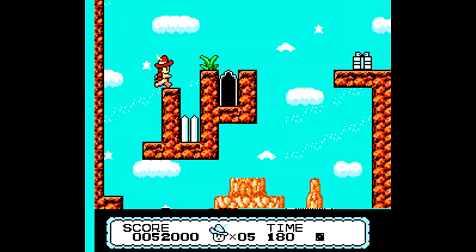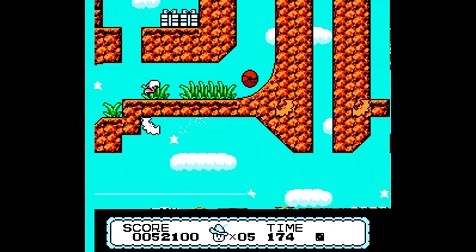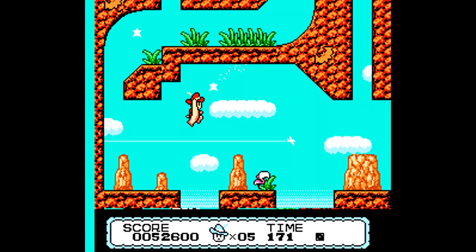Always be cautious of spikes. You can jump on them if you're in ball form, but even if you clip the side of a spike it will still count towards your death. There are a couple of places where spikes are above you on the edge of a platform — if you jump into them without being in ball form, they will still end up hurting you.